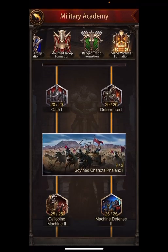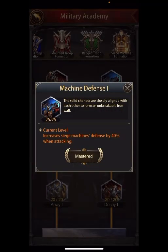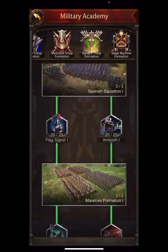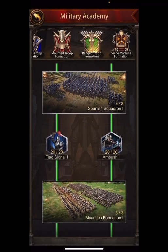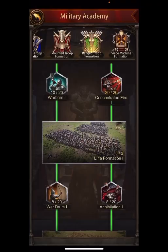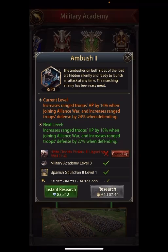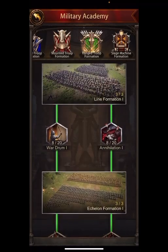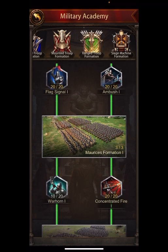Then it breaks into military academy two and it repeats - siege defense just like before but going up by higher percentages, working the exact same on each wing. Increase range troop defense, then HP and defense when joining, attack when joining, then defense again. The military academy repeats on five different levels. The most important thing is to do the skills that benefit both offense and defense.